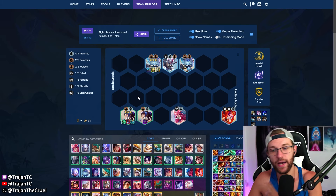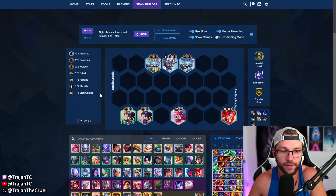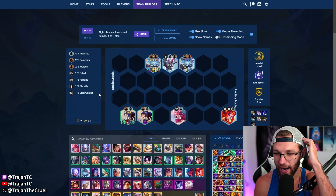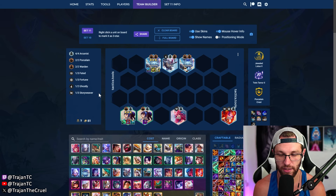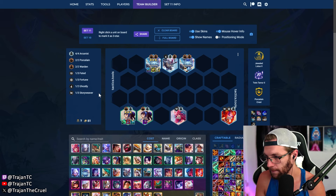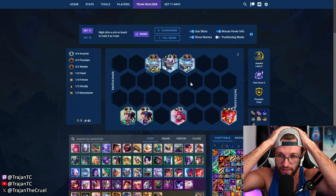When do you actually play this composition? I don't think it's going to be so busted that you just full loss streak into it. It's not going to be like the executioner comp from last set where you just loss streak and roll for it and are guaranteed to streak mid game. Lux is a lot more inconsistent — she depends on positioning, and the comp is a little awkward because the only two-cost two-star you're rolling for is Lux. So if you've lost some health, it's probably better to be on level seven when rolling.